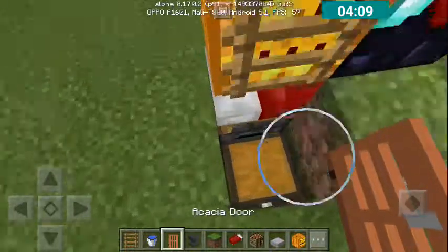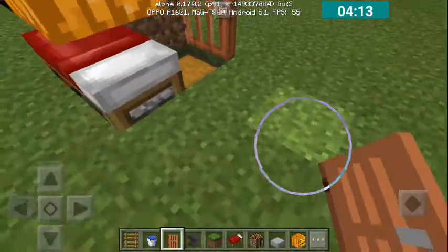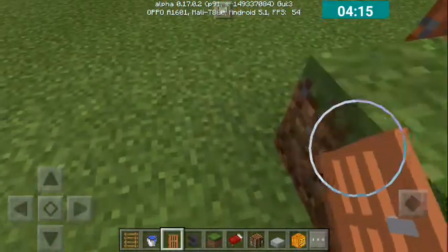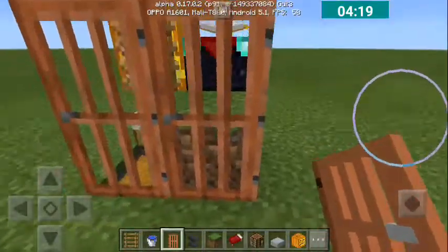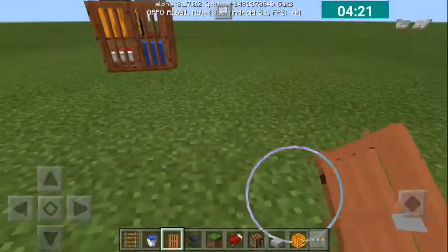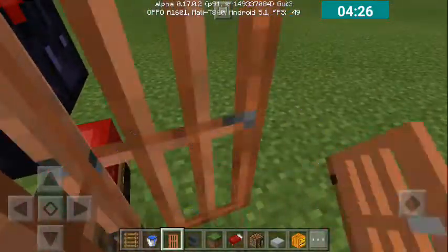So let's get a door. I'm using a trapdoor because I don't want any zombies or any kind of mobs coming into my house — my compact house.